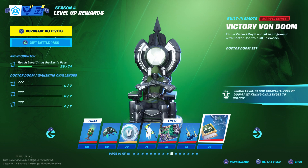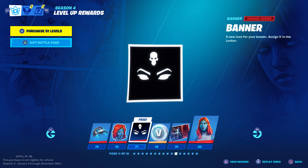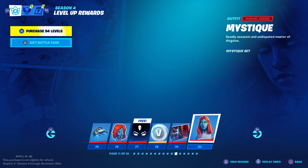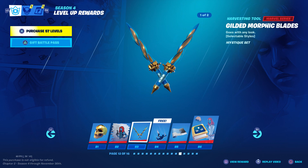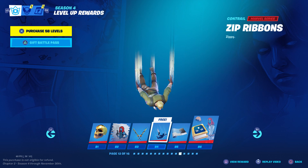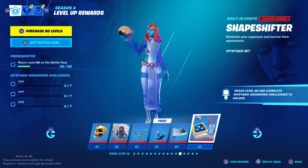At level 75 you'll get the Mystique style for your glider, at 76 the Mystique emoticon, another banner at 77, more V-Bucks at 78, a loading screen at 79, and Mystique at level 80. At 81 we get Mystique's Skull back bling, at 82 the Mystique spray, and at 83 Mystique's harvesting tools with different styles. We'll get a contrail at 84 and a weapon skin at 85 that appears and then disappears. Once you reach 86 and complete Mystique's challenges, you'll get her Shapeshifter built-in emote, which allows you to transform and change skins.